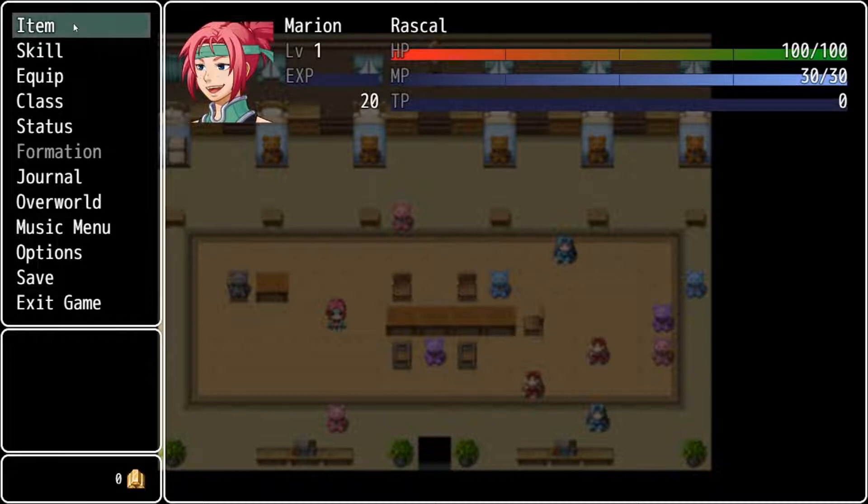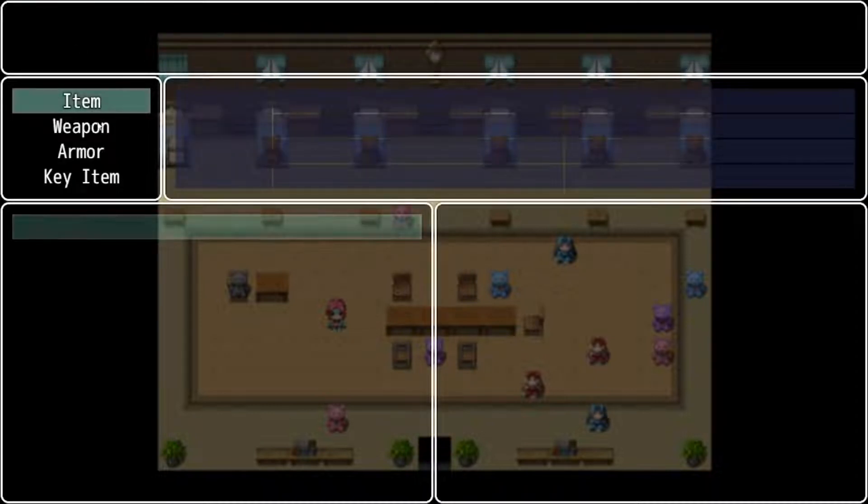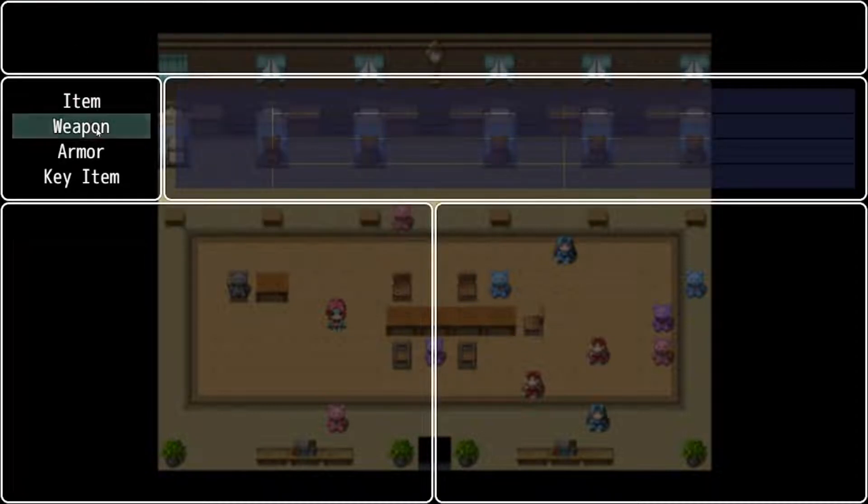As this is a new account, there aren't really any items, weapons, or armor just yet, but this is where they'll be logged. Items will typically be used in battle. Weapons and armor will be used for equipping Marion and her three allies. Key items are kind of treasures that you gain throughout the game that help further the plot — you won't be using these directly in battle.